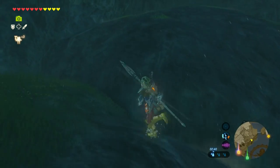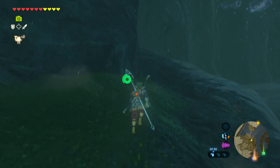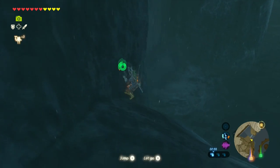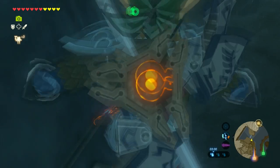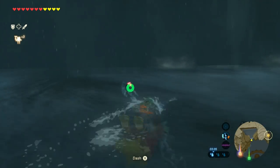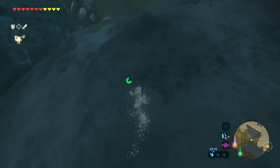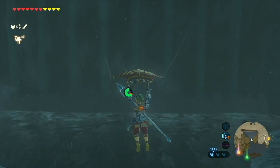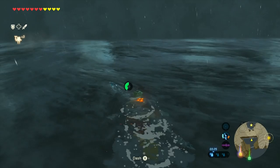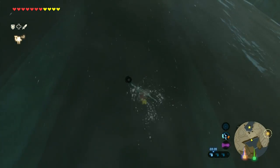I kind of messed up here. What was supposed to happen is I was supposed to jump, paraglide as close as possible to the waterfall, and then swim up. But for some reason, Link kept trying to climb the wall. This is where it starts happening — I keep climbing up and I didn't want to do that. It didn't even let me paraglide for some reason. Once you get there, just swim as close as you can to the waterfall until you get the option to swim up. Since I messed up, I got really close to my stamina running out, but if you do this correctly, you'll have enough stamina to go up both waterfalls. I ran out of stamina but luckily got the option to swim up just in time, so I got really lucky here.